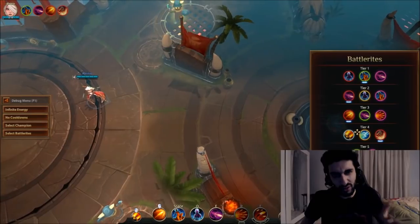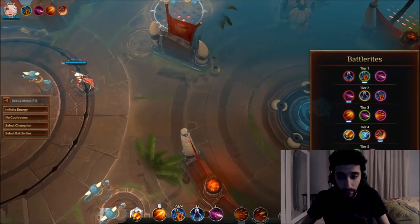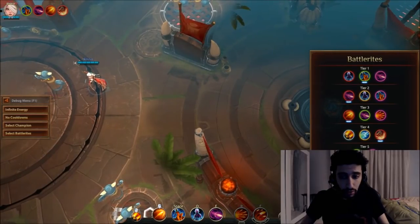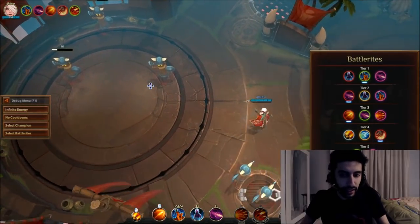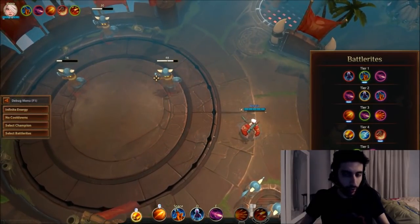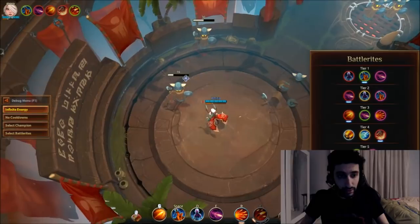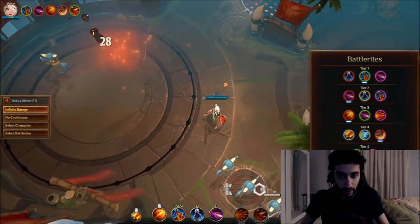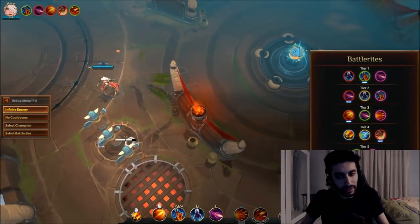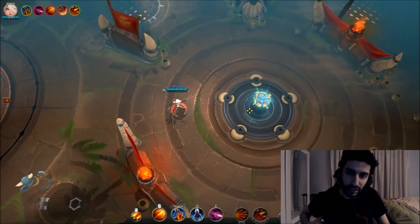For Tier 5, you can either inflict a snare with your ultimate or take 75% less damage while channeling it. I think the damage reduction is better. For example, if you're in a desperate situation and have to use your ult while Croak is in your face, you press F and if he tries to jump you he'll deal less damage — letting you survive and pull off some clutch moves.